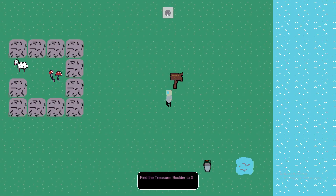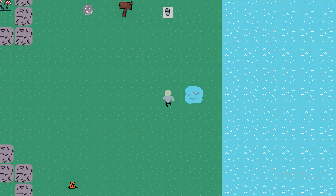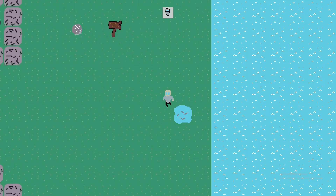Let's come read the sign. Find the treasure boulder to X. No. Let's get this bucket. Let's get some water.